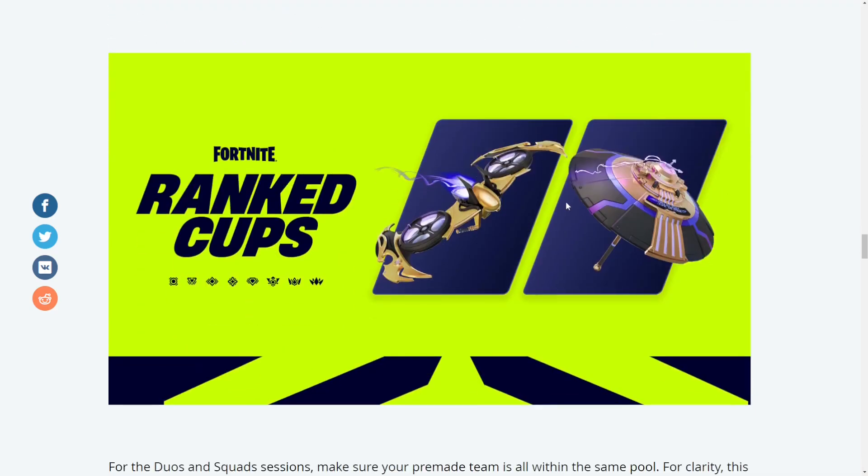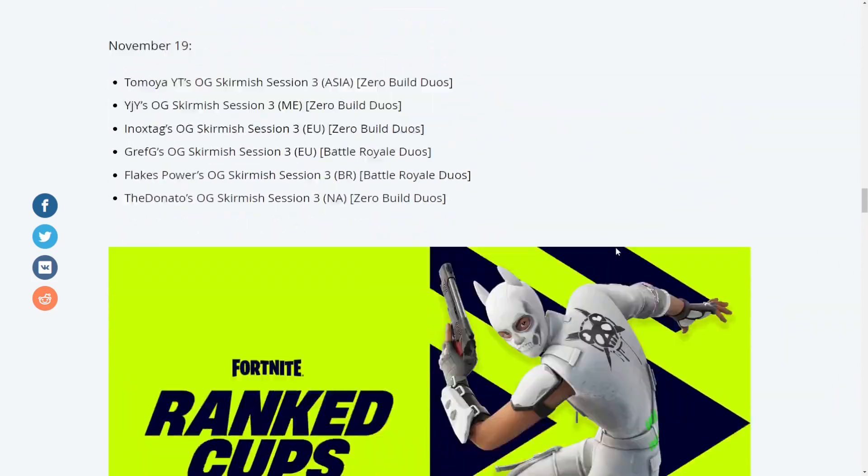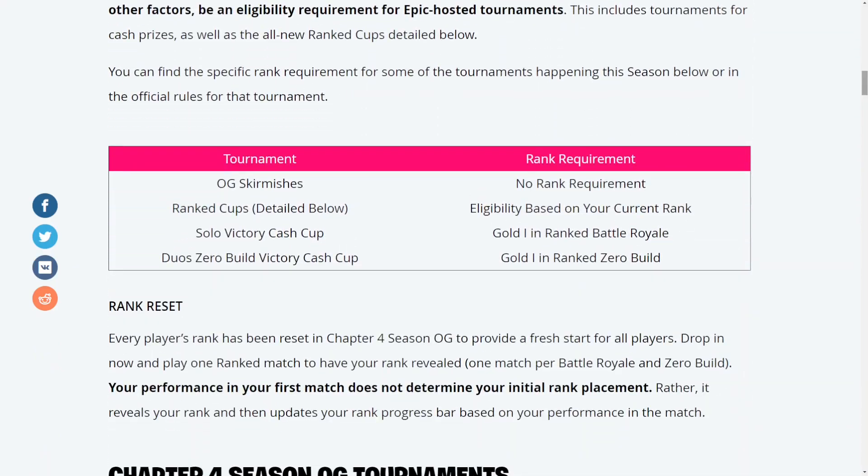Once you get 75 points from November 23rd to 26th, you'll get the Competitor's Time Umbrella glider — that is literally it. As for rank requirement, these are OG skirmishes and it says no rank requirement. If you want to cover your bases, maybe get bronze or gold, but it doesn't really matter. I assume you've already played at least one ranked match by this point.